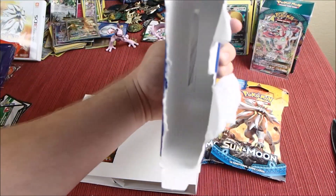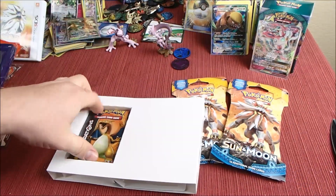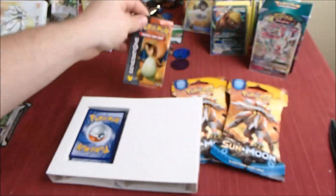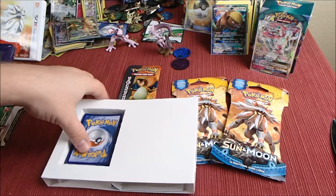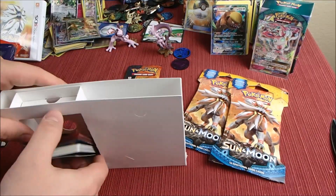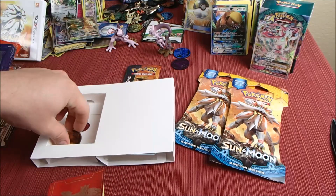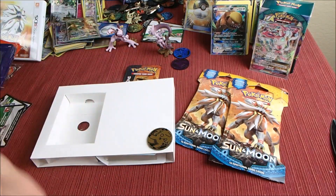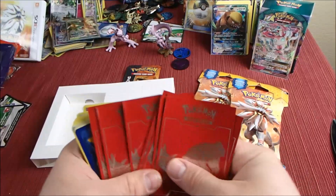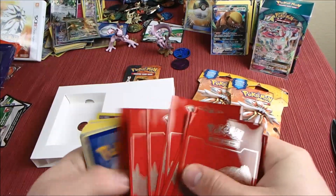Alright, we got the box all emptied out. We've got our Generations pack here — put that off to the side. We got a Pikachu coin and some Primal Groudon sleeves.